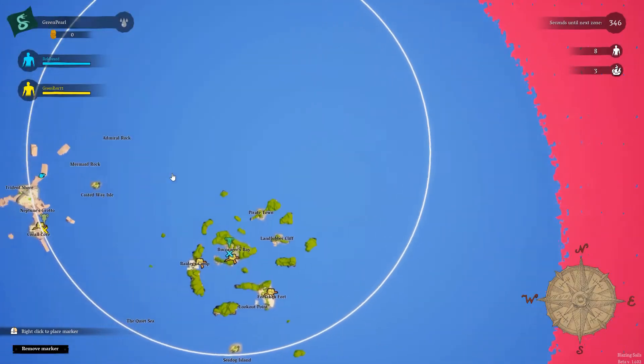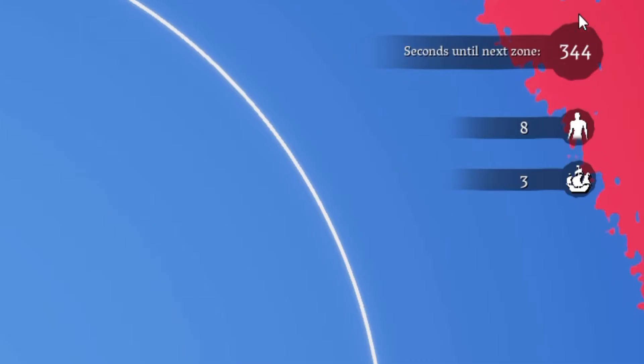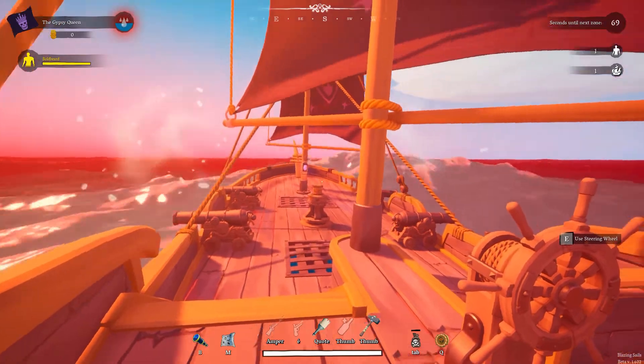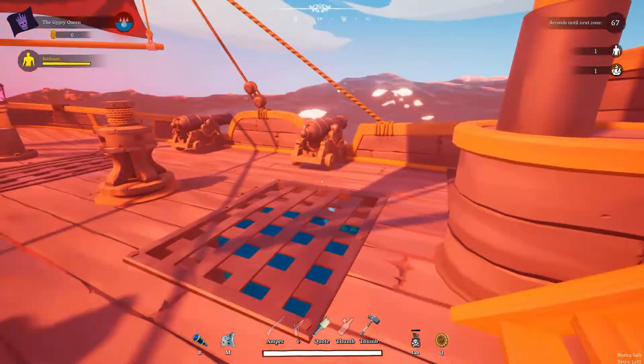Always keep an eye on the deadzone via the world map, but also the timer at the top right corner of your screen. If your ship is stuck in the deadzone, it will take damage and you will eventually sink.